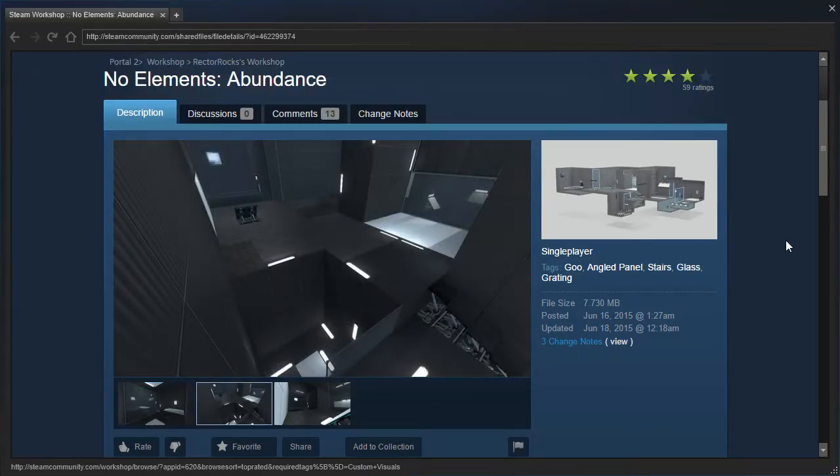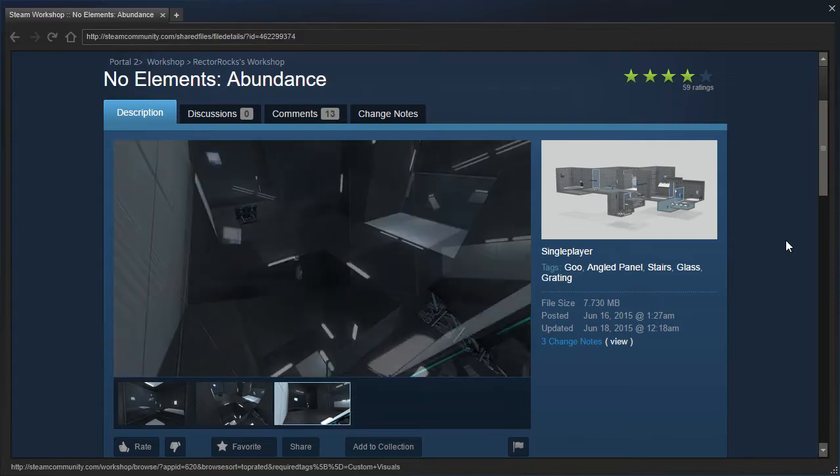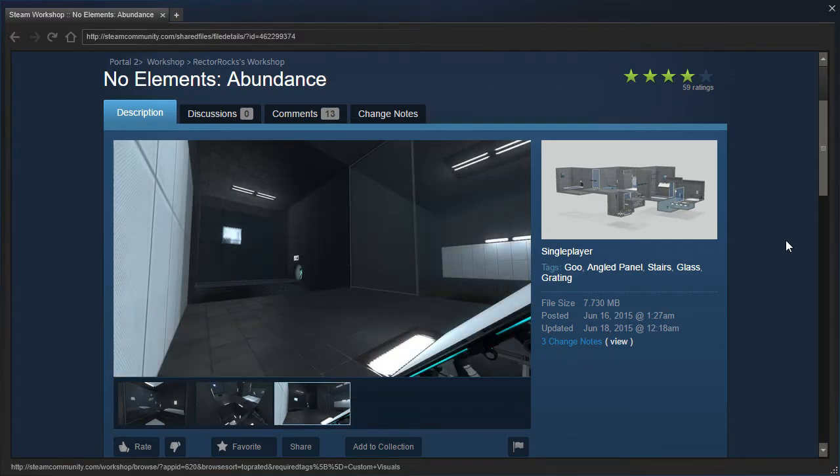Hey guys, I'm LB, and today we're going to check out a Rektorock map called No Elements Abundance, which has goo, angle panels, stairs, and glass grating.